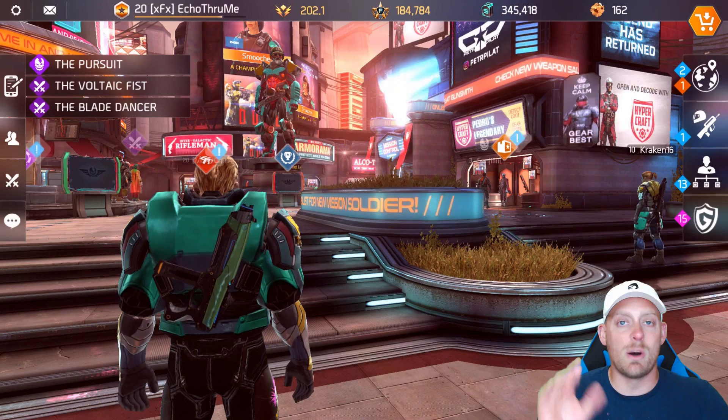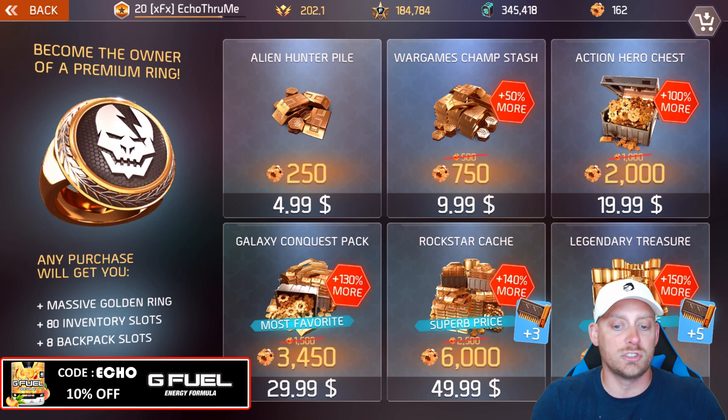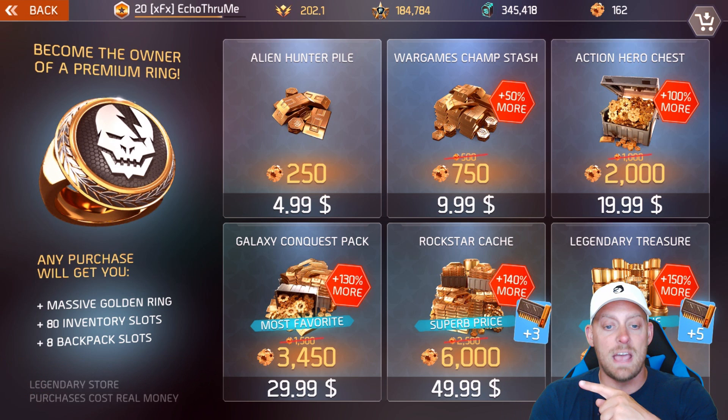What I believe I'm going to buy today is the $30 option which gives me 3,450 gold. It's the most popular option, so why wouldn't I go with that one? You're also going to have the options of getting the ring, the 80 inventory slots, and 8 backpack slots as well. So the plan is to get in there and do that right now.